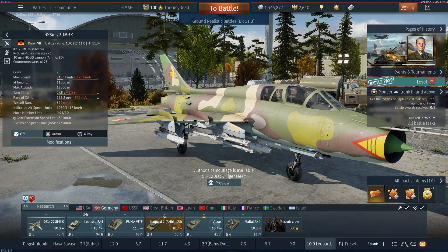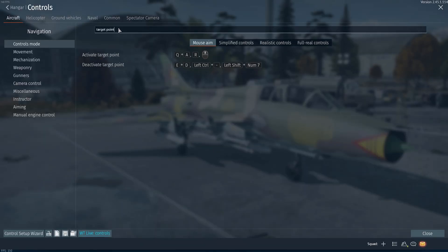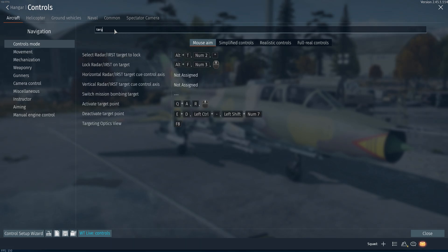Now we have to bind some keys to use our missiles. Go to controls and bind keys to activate target point, deactivate target point, and toggle laser designator.